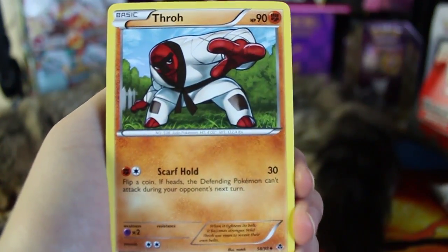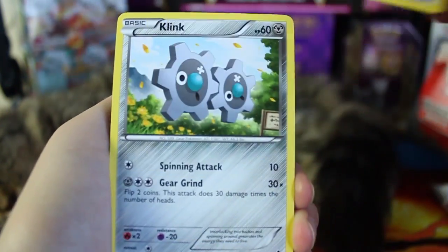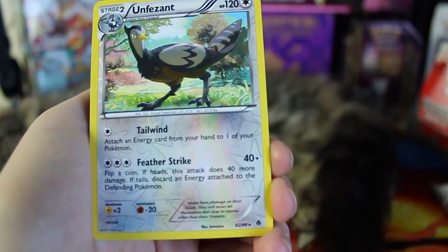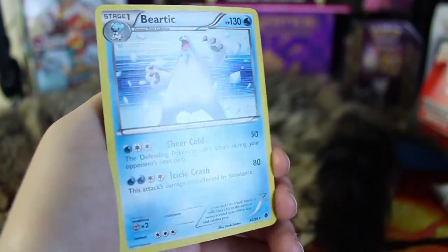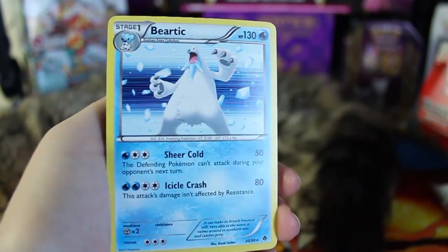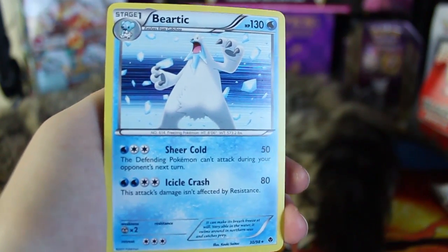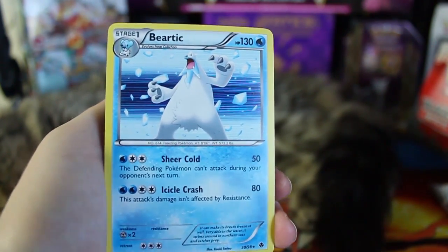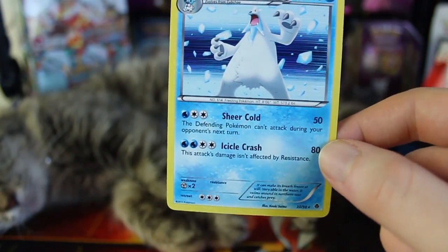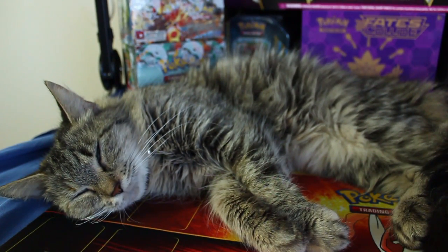This is actually the last pack for today. We have a Chandelure, which we've already got before. We've got a Throh, Swadloon, Ferroseed, Klink, a Petilil, Deerling — so many Deerling — and Venipede. Unfezant Reverse Holographic, and the last card of the video is a Beartic Holographic — cool! So I think we got three Holos today. We did not get any more Full Arts, but these boxes usually only have two, so hopefully the next part we'll get a Tornadus instead of another Thundurus. Holographics are the other main thing we're looking for in this set. I guess that's going to be it for today — we'll be back tomorrow with nine more packs, maybe a Full Art Ultra Rare, and probably some more sleeping cats. I'll see you guys then, take care!